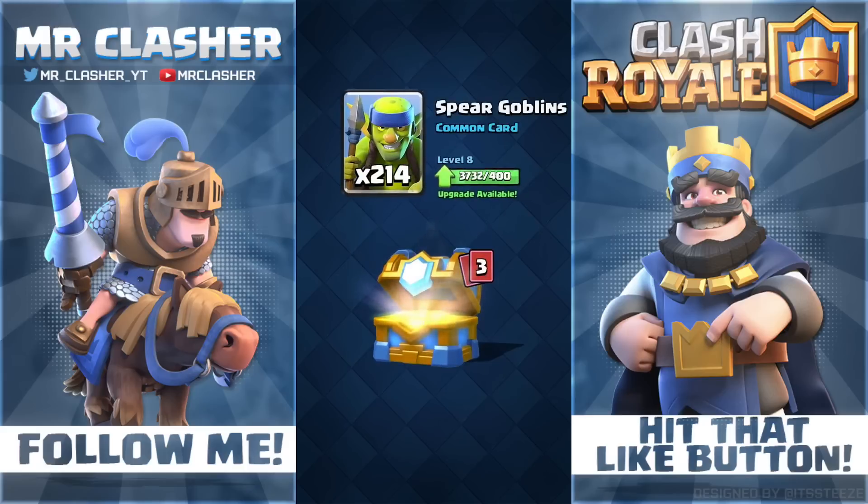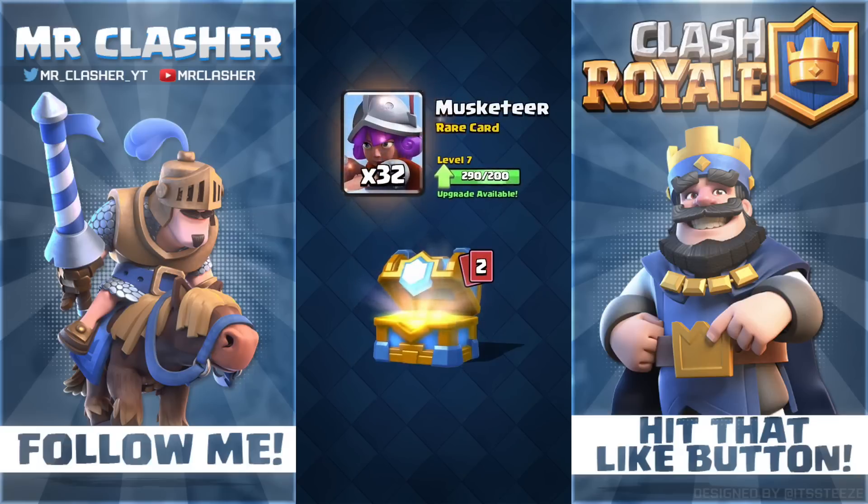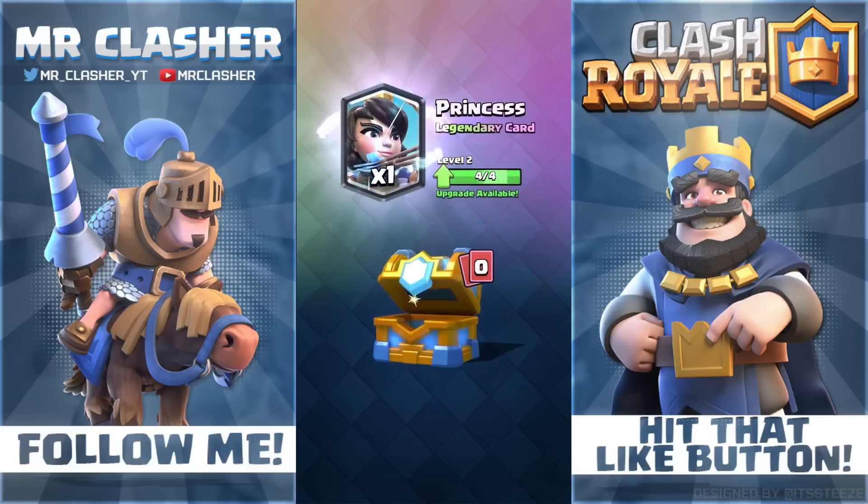We also got 75 zaps — that's pretty useful — 21 Valkyries, wow that's pretty good, and 214 spirit goblins (not a big fan of him). I'm guessing we're not gonna get a legendary from this, but that's fine. 32 musketeers — that is pretty awesome, very strong card. And five freeze spells — pretty awesome, even though I don't use this card as much, it would be good to upgrade down the road.